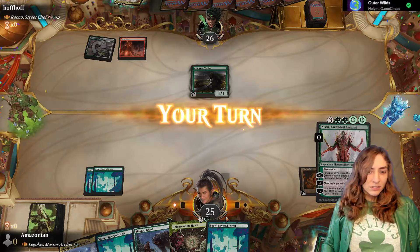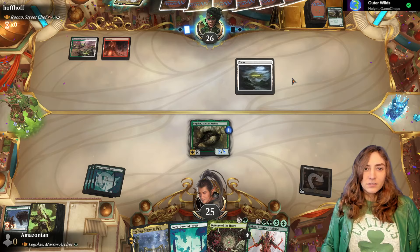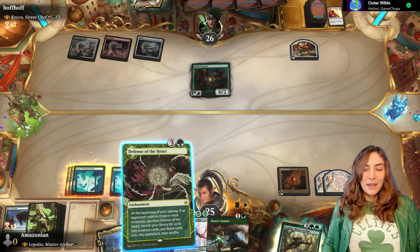Alright, let's go. Legolas, do violence! Kill that elf! Wait, that one's a human — doesn't matter, kill him twice. Three mana. A goose! They're telling Legolas to get lost — that's really rude. The only thing I have mana for is the meanest thing, which is Defense of the Heart. Defense of the Heart is a very silly card — it literally punishes your opponent for playing the game.